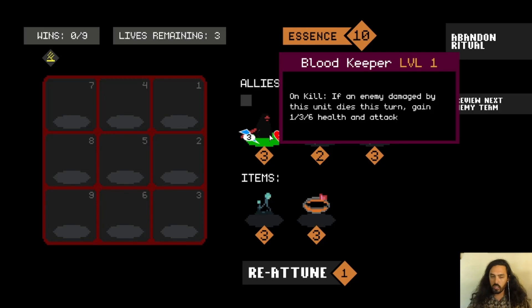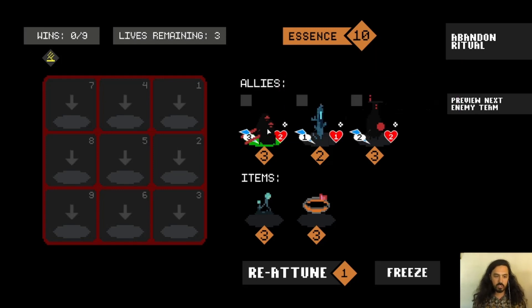It's level one. Its ability is: on kill, if an enemy is damaged by this unit and it dies this turn, it will gain 1, 3, or 6 health and attack — those numbers correspond to the unit's level. So on level one it will gain 1 health and attack, on level two it will gain 3. Let's start with this one.